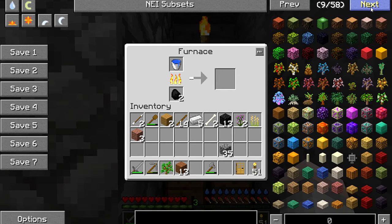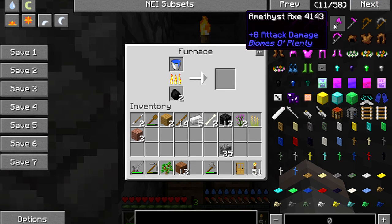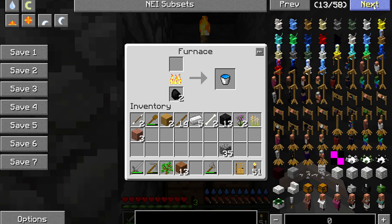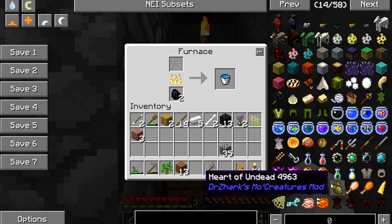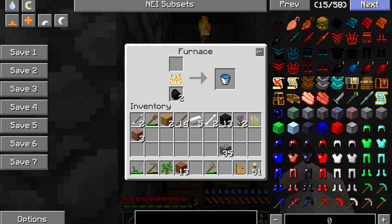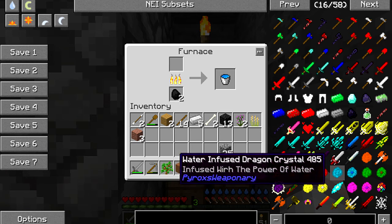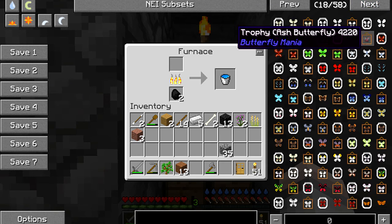You can see I've got Biomes O' Plenty on here. We've obviously got the Gravestone mod on here. We've got these so we can get some more creatures — collect some fish, have different fish bowls around the house just to make it look nice. I've got the Mr. Crazy Furniture mod on here. I've got some more ores on here — nothing overpowered, we have to mine for stuff. I've got this weapon mod on here which doesn't cause too much lagging, so even if you've got a slower computer, like me, you'll be able to run it.